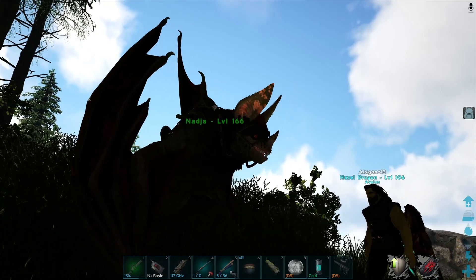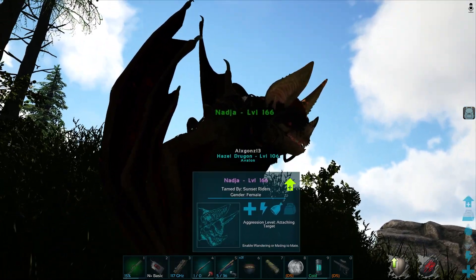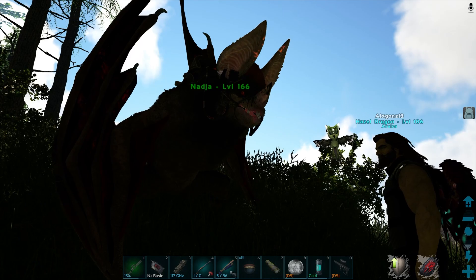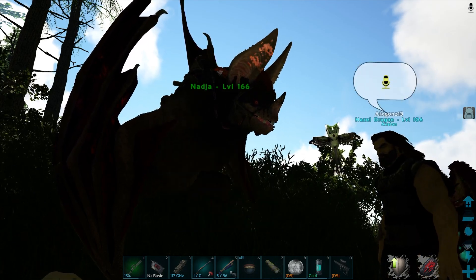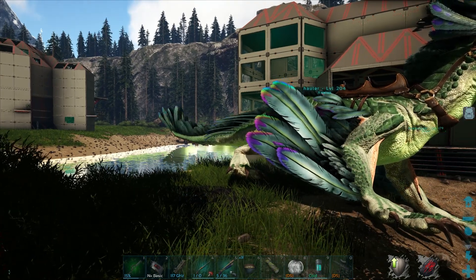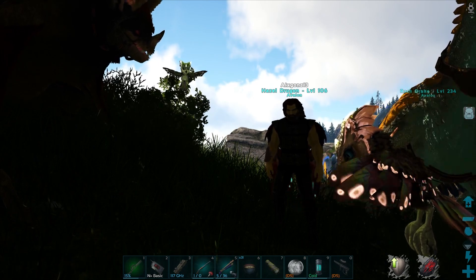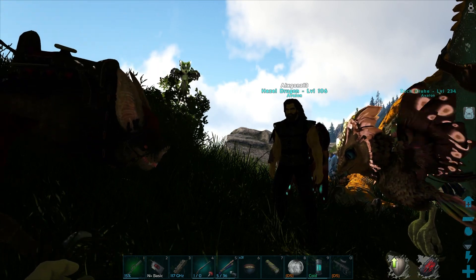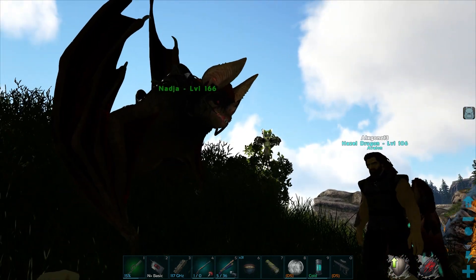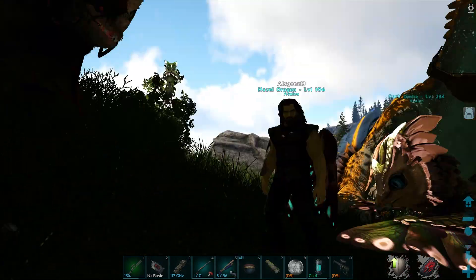I went back to the aberration cave and I got attacked by an old friend. This is called the Desmodus — they're good, they're very fun. They're vampire bats. So when they're attacking stuff, they can gather blood packs for you. They also gather raw meat and spoiled meat really quickly, and then they can make something called a sanguine elixir. When you're taming things, it'll give you an instant 30% of the tame. And it can also help fix any taming effectiveness that you may have lost. You need them to tame these guys too.